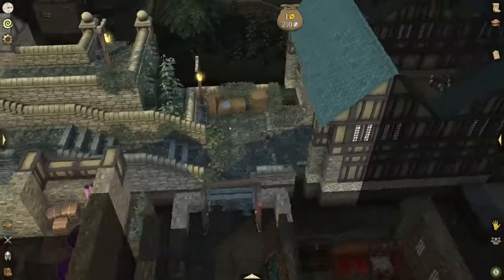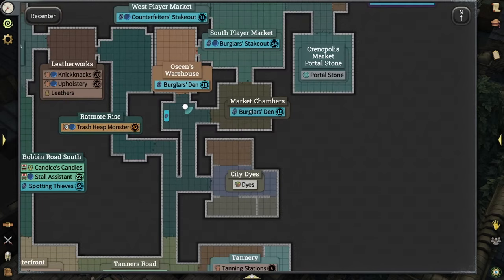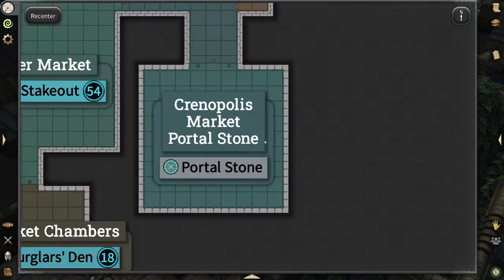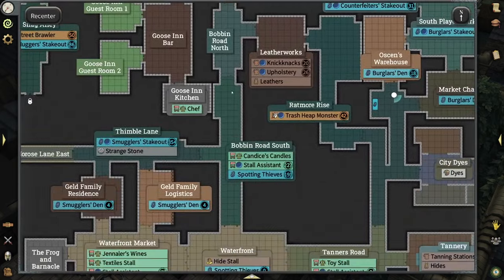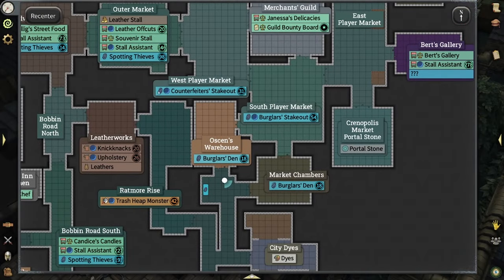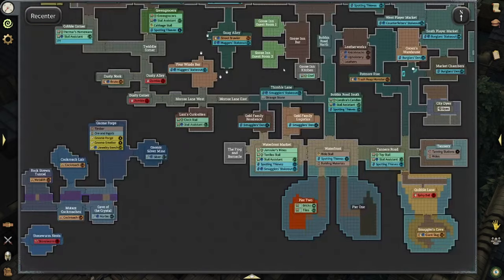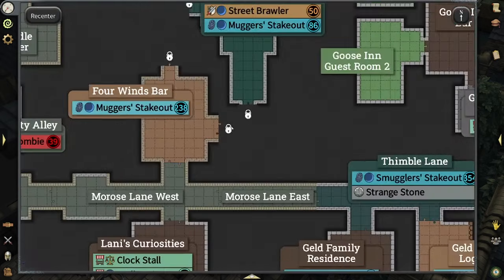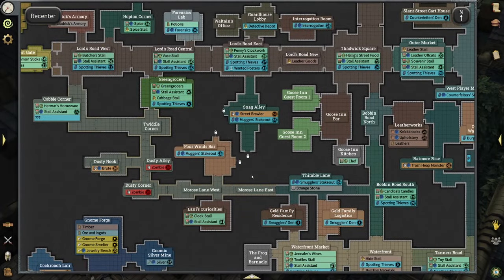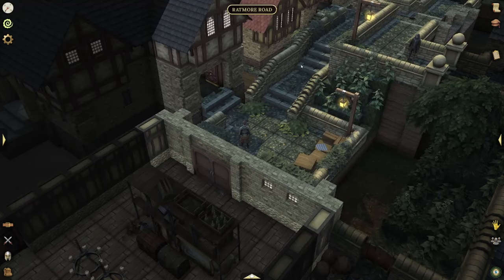I'm going to showcase the shortcut mechanic. If you go to the Chronopolis Market Stone now, I can run through the Market Chambers straight south and get to the Tannery very quickly. Before, I would have had to run all the way around the long route to reach the Tannery. This opens up a very fast way to get to places. And imagine later in the game there are even better spots unlocking — like here you can see this is going to be a raid that lets you run from Lord's Road East straight south into the lane east. It's going to be very useful to get around Chronopolis late game.